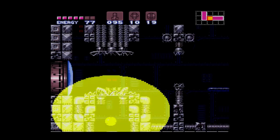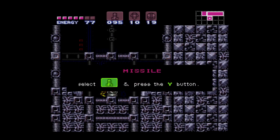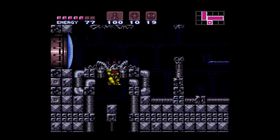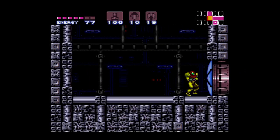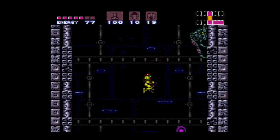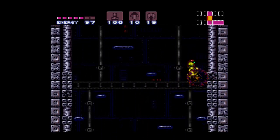This room we're in right now is actually the room where you fight Mother Brain in the first Metroid game, for those who don't know. I've always thought it was really cool the way they integrate certain areas from the original Metroid game into this one. And this is the room that you escape in in the original Metroid.